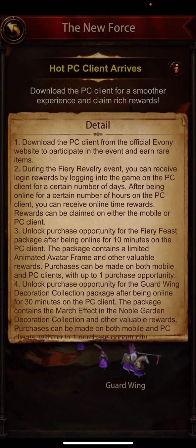If you look at the third section, you only need to log in for 10 minutes to unlock the packages if you're going to purchase them. It unlocks the purchase opportunity for the Fairy Fees package after being online for 10 minutes on the PC client. The package contains a limited animated avatar frame and other valuable rewards.